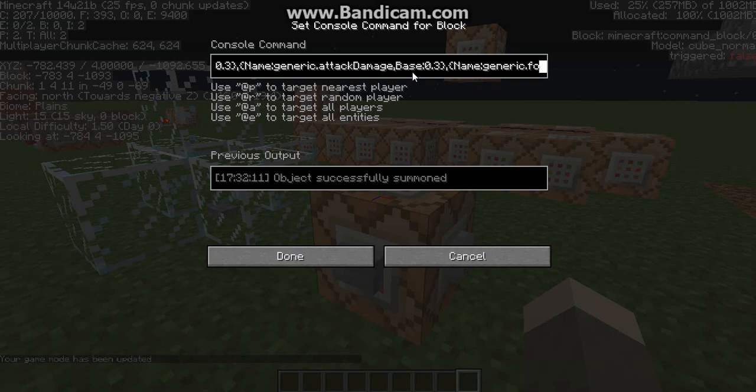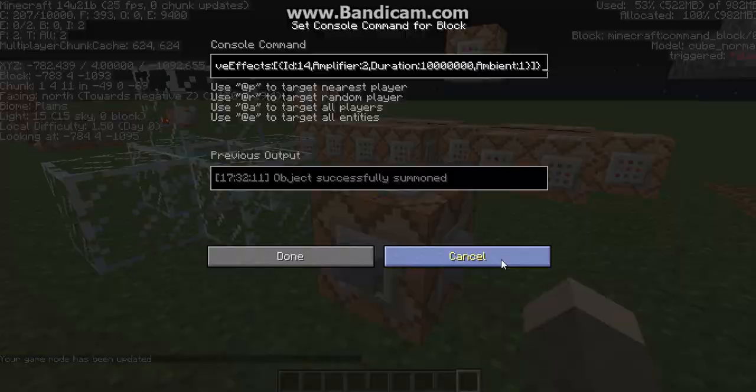It's also got an attack base of 0.3, a follow range of 10 blocks, and knockback resistance of 0. IsBaby is set to 1, which makes it a baby zombie. It's got active effects of ID 14, which is invisibility, with an amplifier of 2 — I don't actually know what that tag does, so comment if you know. The duration was 10 million seconds, and ambient colon 1, which makes you unable to see the particles of invisibility. So yeah, that summons it.